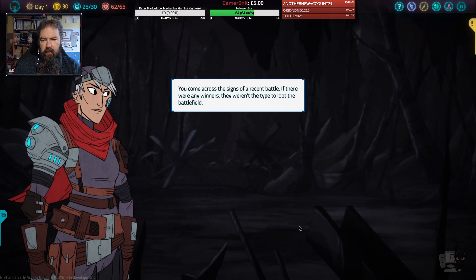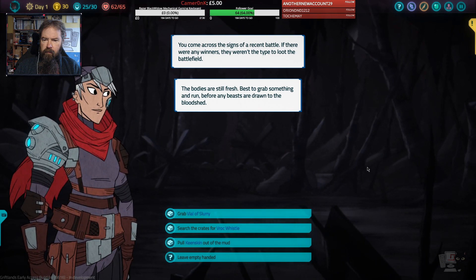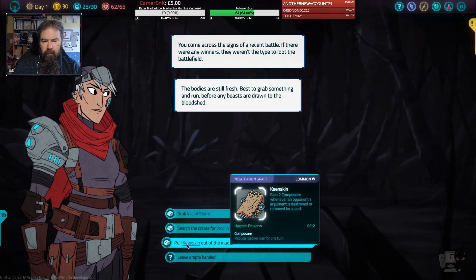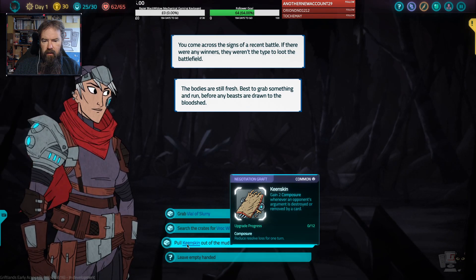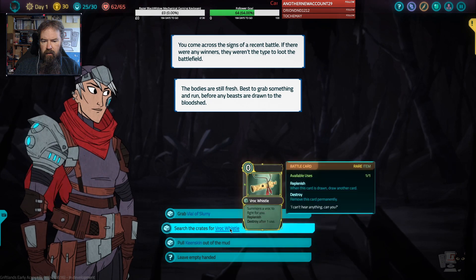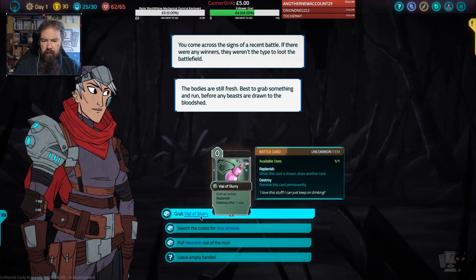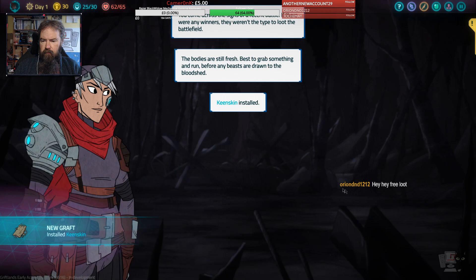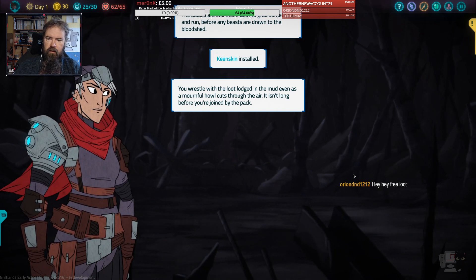You come across the signs of a recent battle. If there were any winners, they weren't the type to loot the battlefield. Bodies are still fresh — best to grab something and run before any beasts are drawn to the bloodshed. So we've got a free graft. Someone's a Vrock to fight for you — destroy after one use. When this card is drawn, draw another; remove this card permanently. I think I would go for that. You wrestle with the loot lodged in the mud, even as a mournful howl cuts through the air — it isn't long before you're joined by the pack.